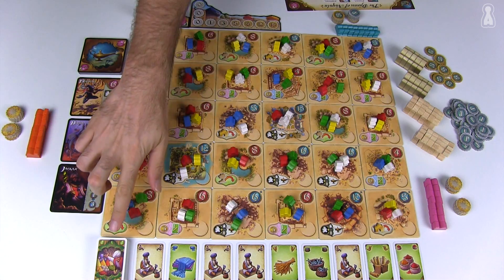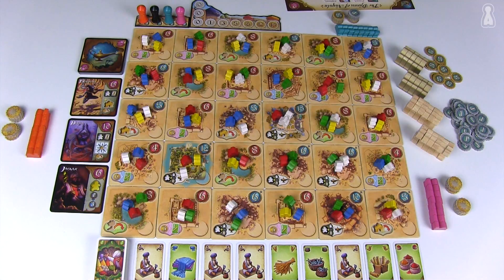Next to the board, nine merchandise cards are placed face-up and form the marketplace. Three Jinn cards are also revealed on the side. The Jinns are mighty allies that players can summon to get access to their special powers.